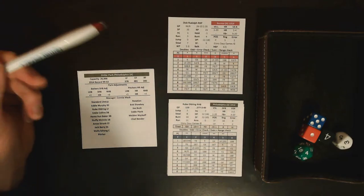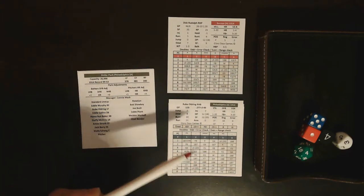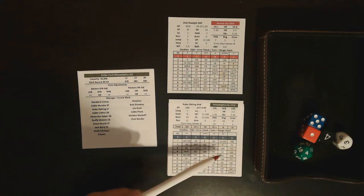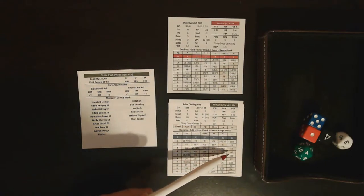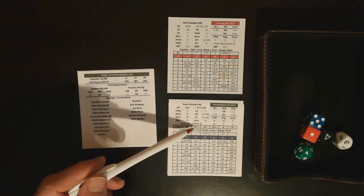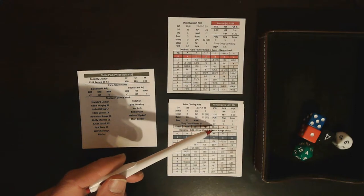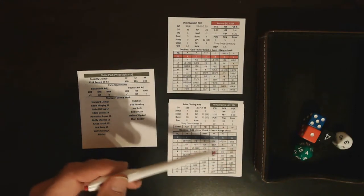Once you exceed the number of batters faced threshold, on the batter's cards you'll see shaded columns — shaded results in columns five and six. If you roll one of these, instead of resulting in a strikeout or an out, you would go to the tired bar on the batter's card. A ground out translates into a single with all runners advancing maximum bases, a fly out becomes a double with runners advancing maximum bases, and a strikeout becomes a walk.